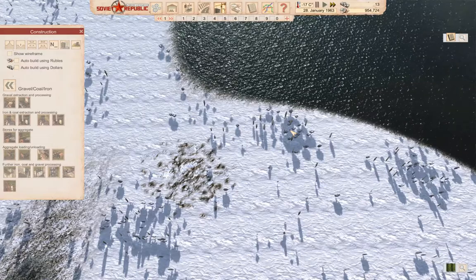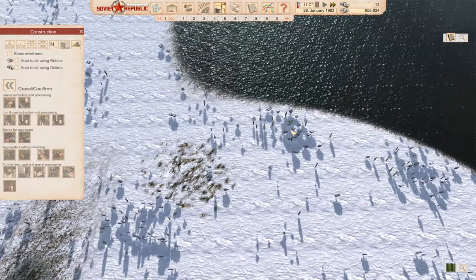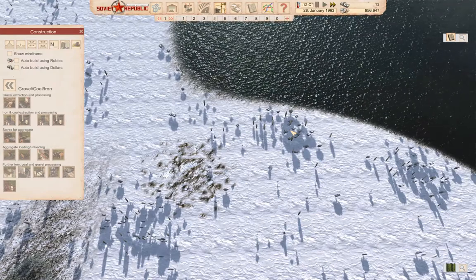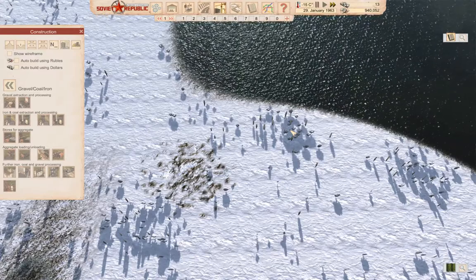Hello everyone. Welcome back to Workers and Resources: Soviet Republic. Last time around, it was a bunch of fiddling around getting fire protection to a couple of oil fields and fiddling around with loans and stuff. This time around, I'm going to look at getting another industry online.